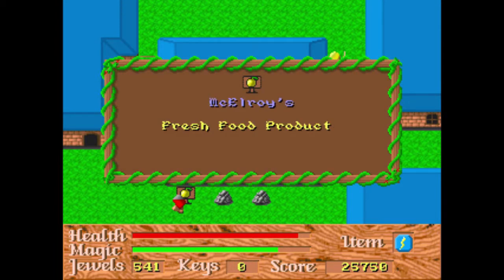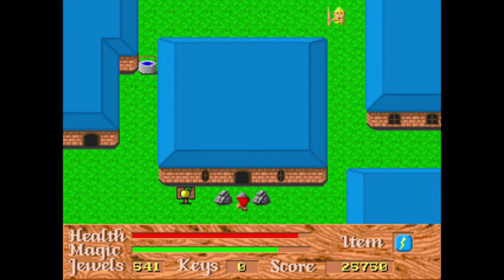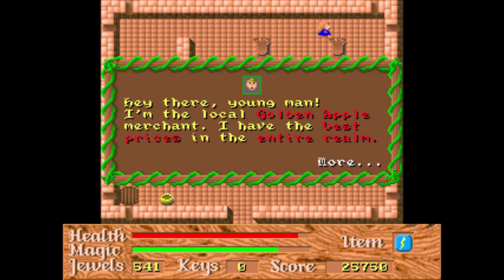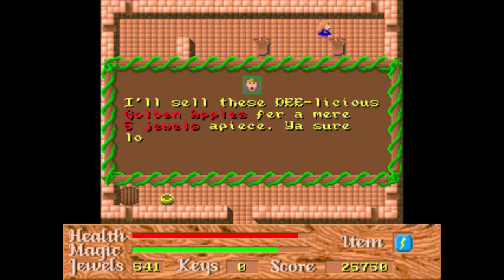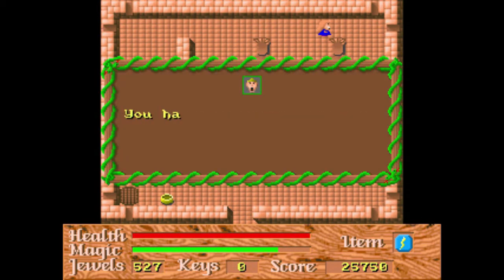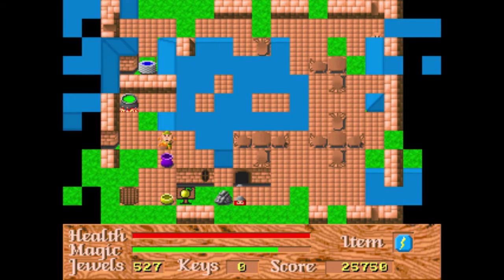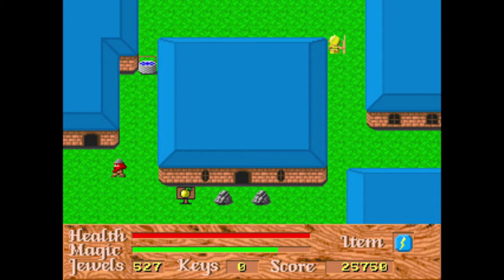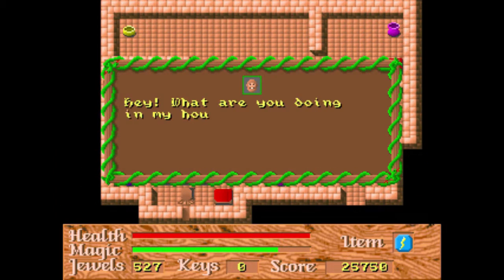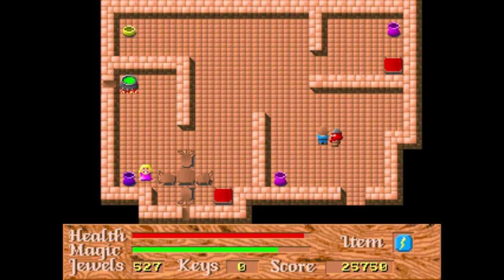This is McElroy's fresh — if you see this guy around, you can buy apples to refill your health, although I rarely do it because it's not really necessary and it takes away jewels which count toward my high score. We walk into this guy's house and he says, 'Hey, what are you doing in my house?' — he hits us and we lose health. So that's kind of funny.